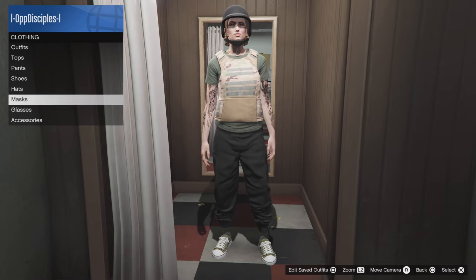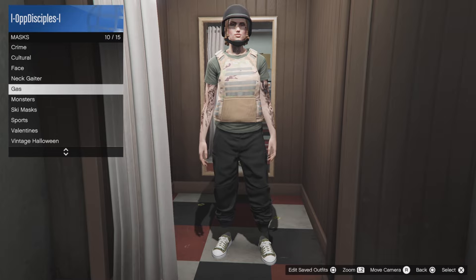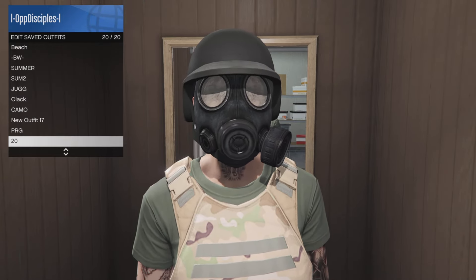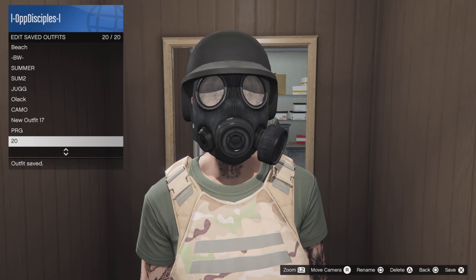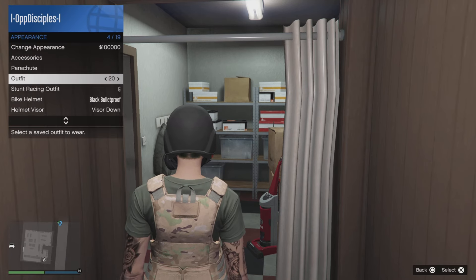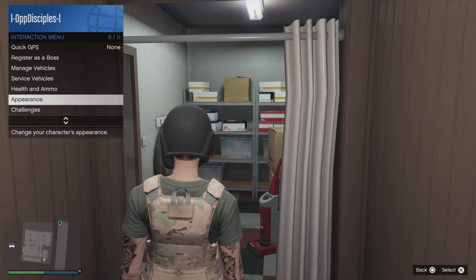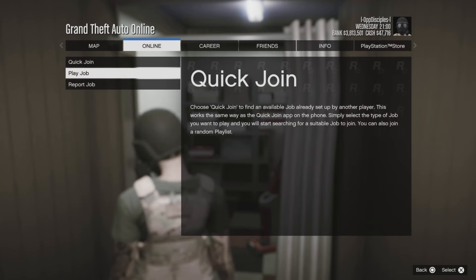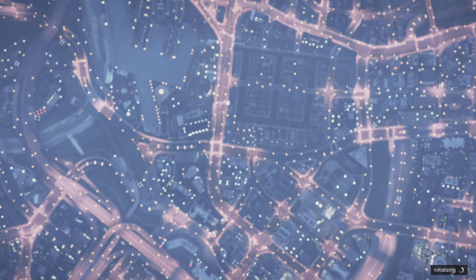So that's the mask section — at the mask store, go to gases and equip the chemical mask. Now save your outfit to slot 1 or slot 20. From there, put on your outfit a couple of times from the action menu. After that, open your pause menu, go to online, jobs, play jobs. From there go to roster created and go to mission to set up a mission.